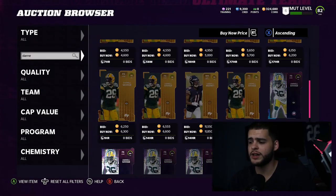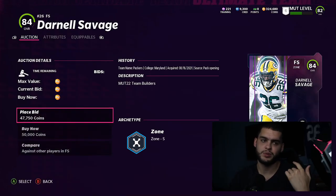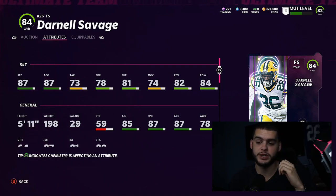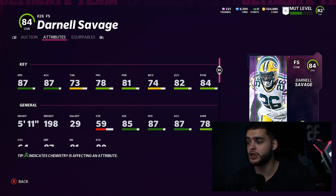Number one on the list is Darnell Savage. He's been great in MUT the last two years. He has 87 speed and 87 acceleration. Some might say Nasir Adderley was faster, but Adderley only has 81 acceleration — that's a plus-six acceleration advantage for just two less speed. Acceleration is really important this year for pursuit angles and changing direction, so Savage is the better overall package with 84 hit power and 82 zone coverage.